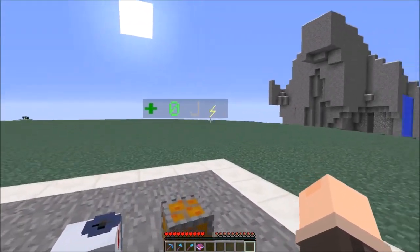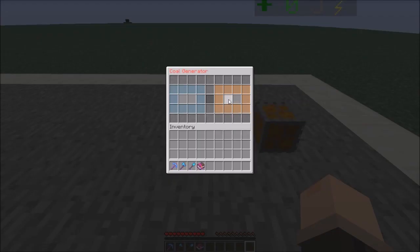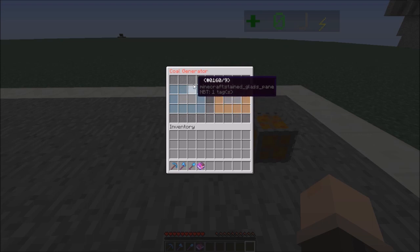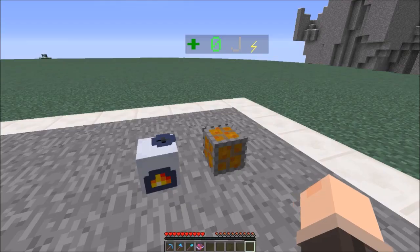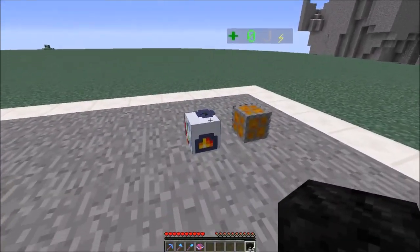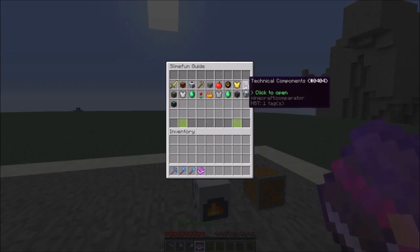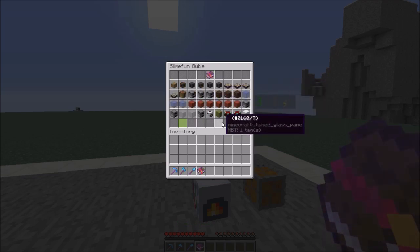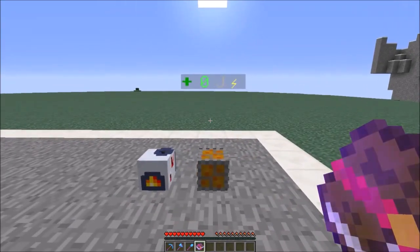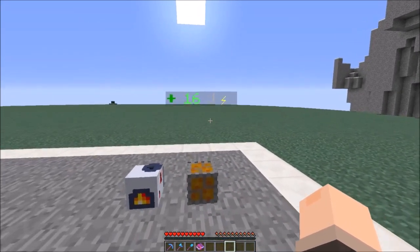Now it says there are zero jolts in the energy network. To get jolts in the energy network you will need to input something in the blue area. The coal generator can take different kinds of blocks - I'm going to be using coal blocks, but you can get the full list right over here in the Slimefun guide - basically anything that burns. Now you can see it's going up, but because we don't have a capacitor none of the power is being saved.